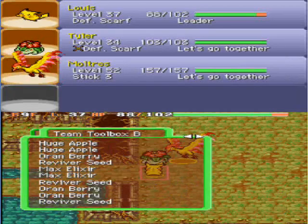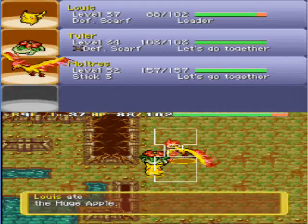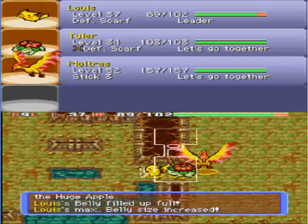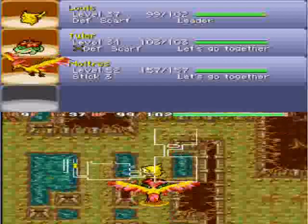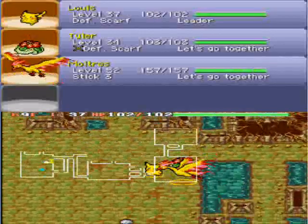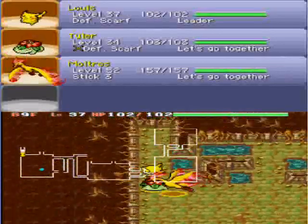Alright, I need to use a Huge Apple to satisfy my hunger. And Moltres can go over water — that's going to help out.